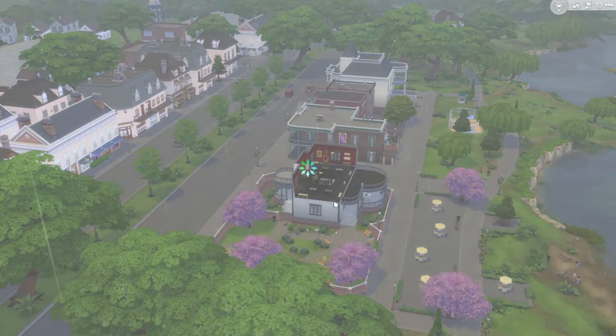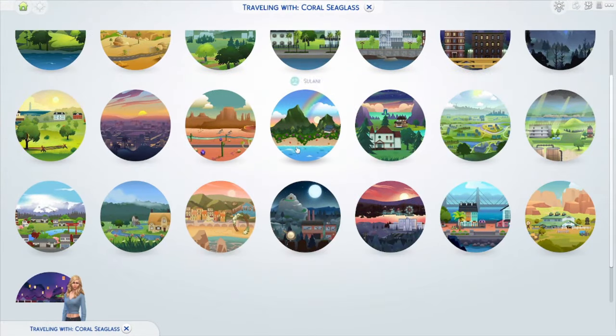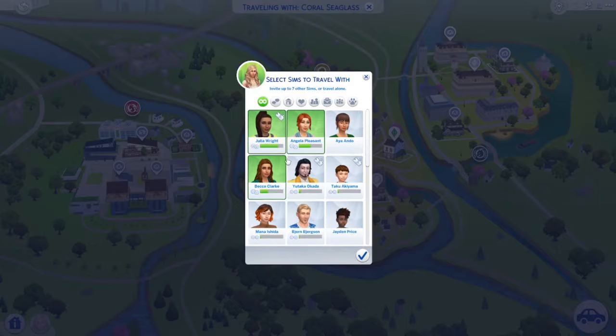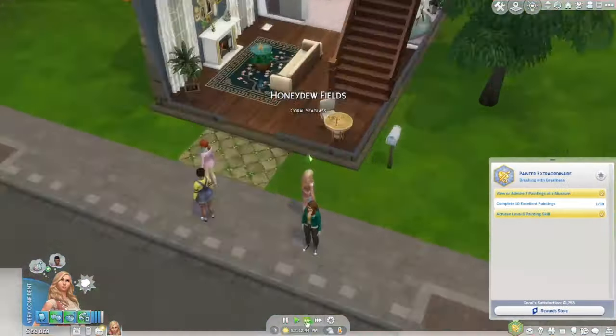Now we're back to creating ten excellent paintings, so we're done at the museum of the arts. Let's go back home and take our friends with us. That was the shortest trip to the museum — it was really simple, we didn't need to do too much.